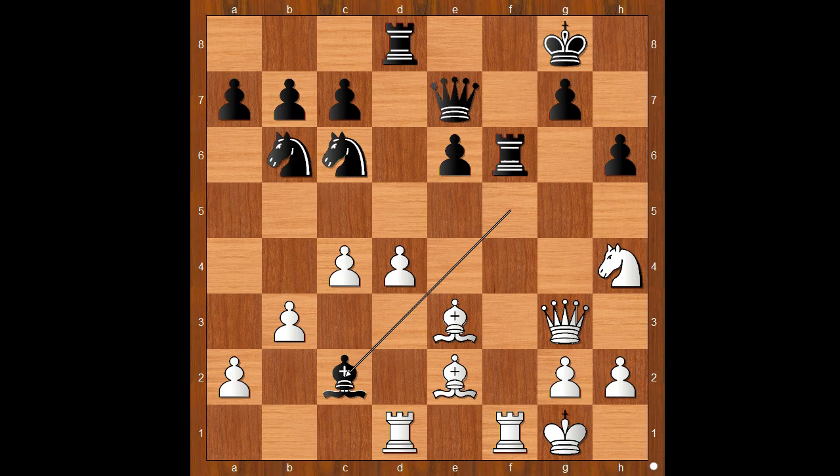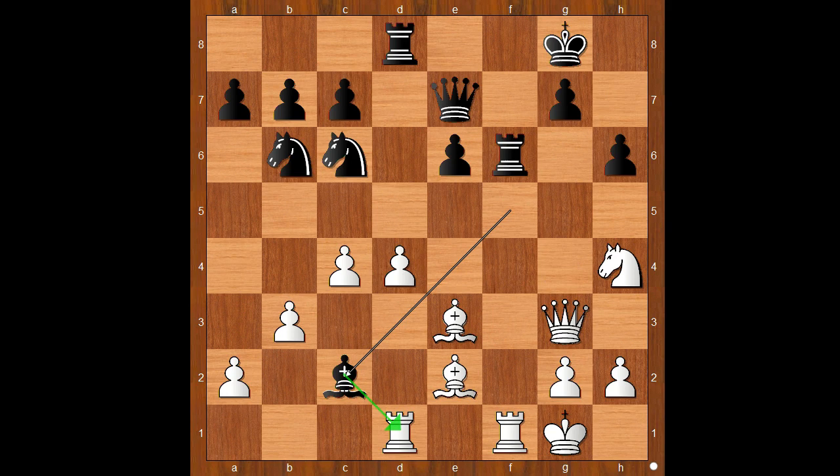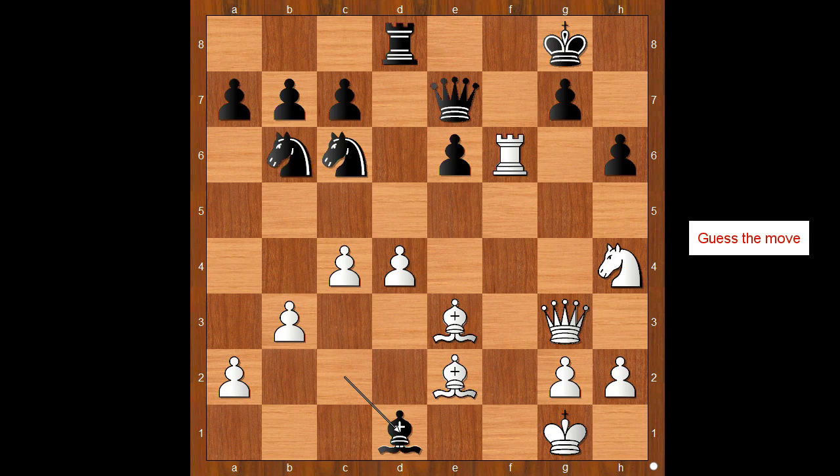Black to move, Bc2 was played. If Bxh7, then one line goes like this: rook takes on f6, Qxf6, Bg4, Nxd4, Qxc7 and white is better. Back to our game. So Duda played Bc2 attacking the rook. Rook takes Rf6, Bxd1, white to move.